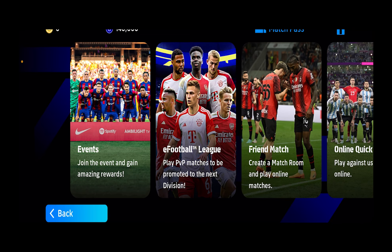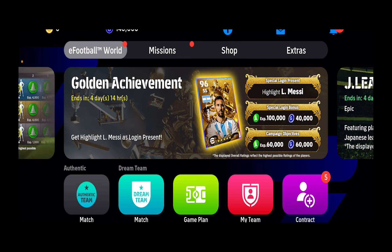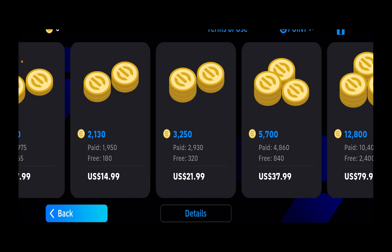The third way to earn coins is to just buy them. You want to go to Shop at the top of your screen. Once you're in the Shop section, click on eFootball Coin and it's going to show you different packages. You can choose whichever one you want to buy and click on it.